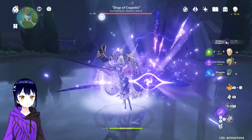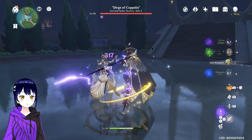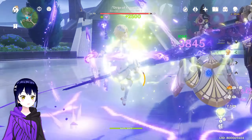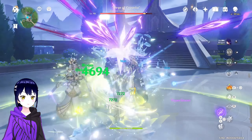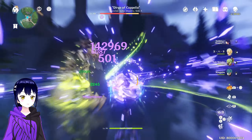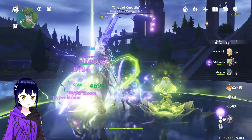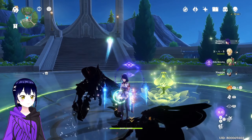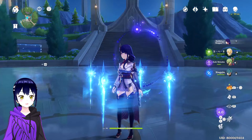Do the same rotation. Wait for them to do their thing. Once they're done, spam everything — drop it, do this, do this, do that, and switch to Raiden. Look how fast this is! And just like that — Hyperbloom. Raiden Shogun. Very strong.